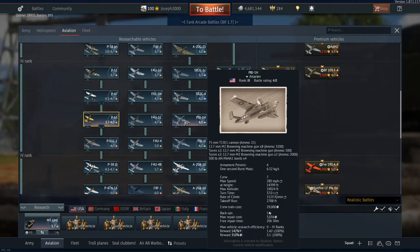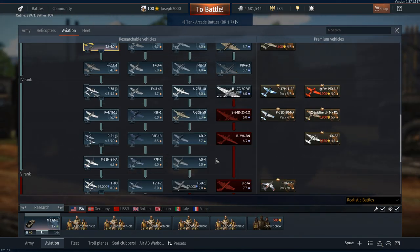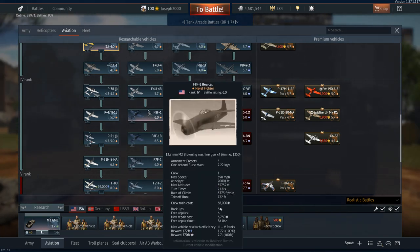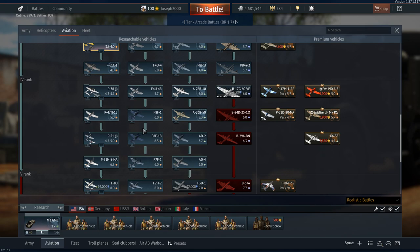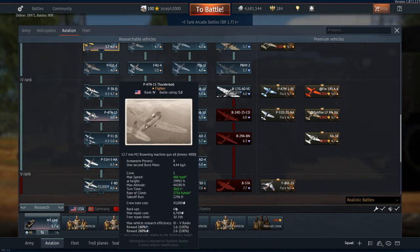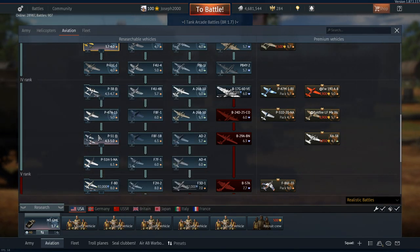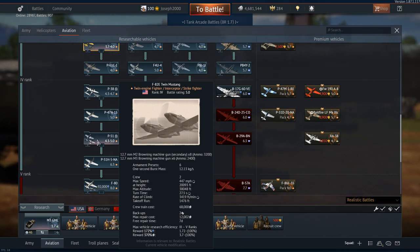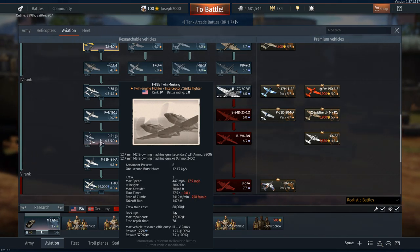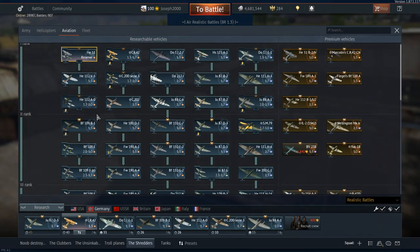Moving on to Rank 4: I've seen a lot of people use the Bearcat, though I don't have either Bearcat spaded. There's another P-47 in the form of the N model. The P-38s can finally carry bombs, the Mustangs can as well, and the F-82 can carry 2,000 pound bombs which can be quite devastating. As for jets, I'm not bothered about those.